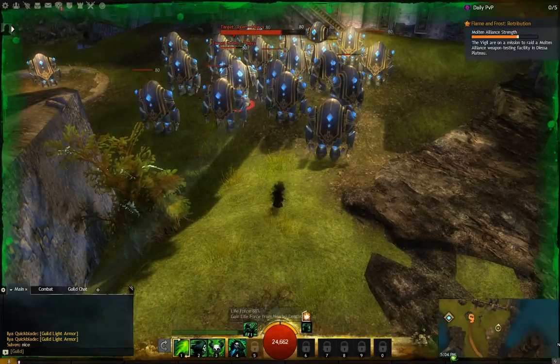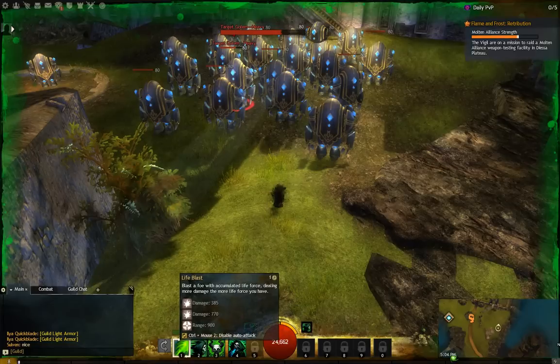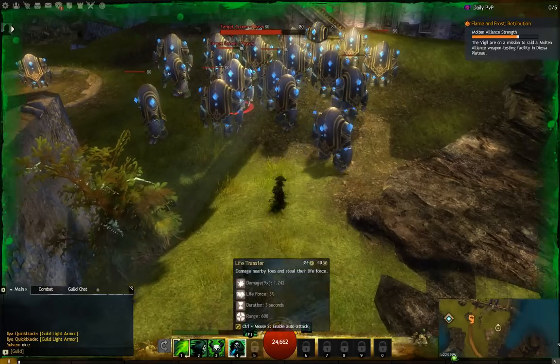So when you come into Death Shroud, you've got a fear, you've got an ability that charges at them and does bleeding and shield damage, you've got a blast, and then you have an AoE life transfer.